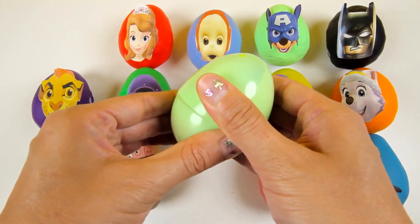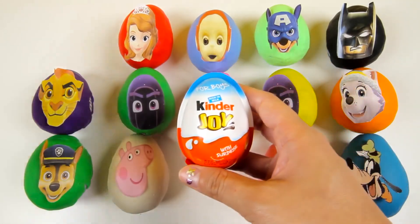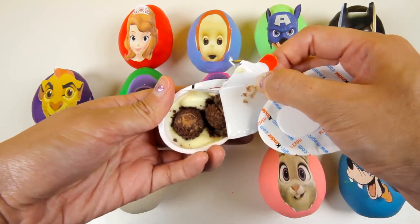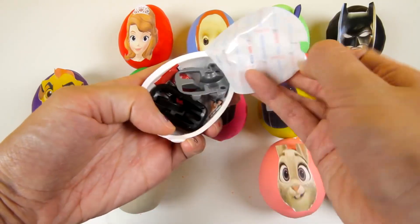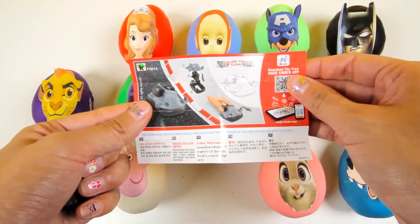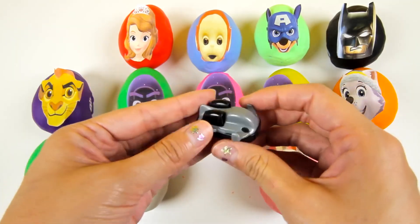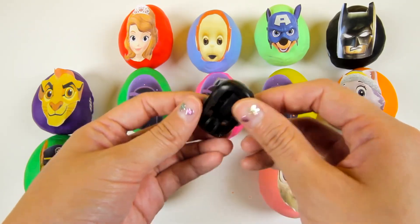Let's open this egg and see what surprise we have inside. We found a Kinder chocolate surprise egg. Here is the yummy chocolate half...and here is the toy half. We have a Kinder flyer and looks like we have a mini car toy inside. Let's put the pieces together. It's a spaceship bike and it only has one wheel. It's gray on the top and black on the bottom. Awesome!